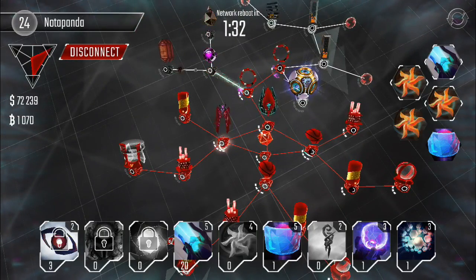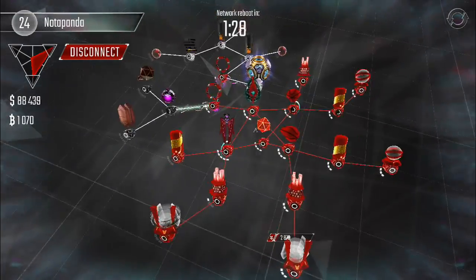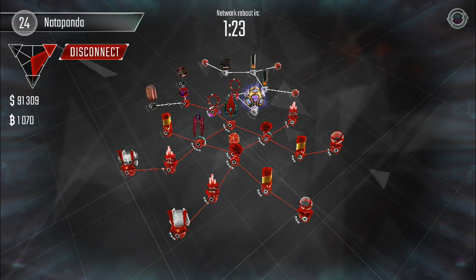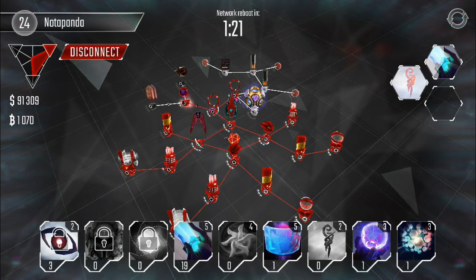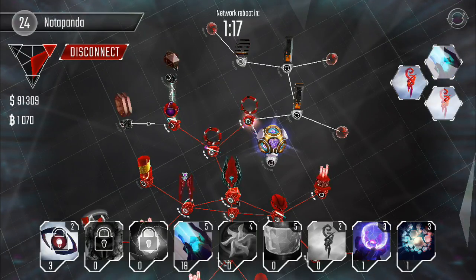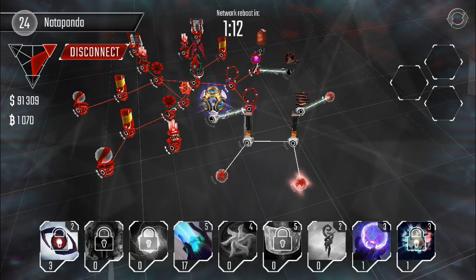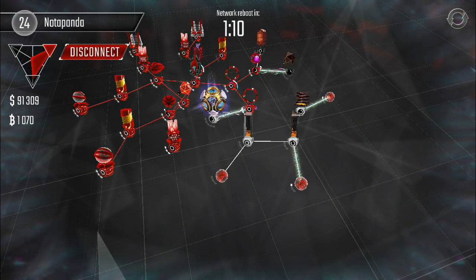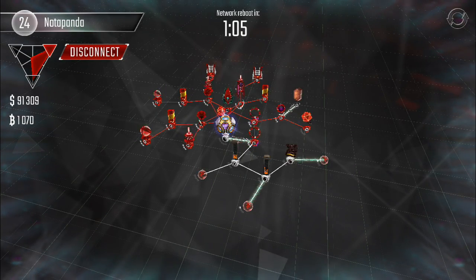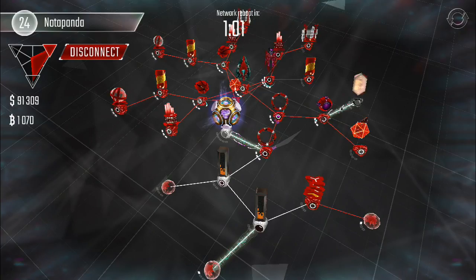The reason I placed the portal on the black ice is because it has five spaces for us to use and it's the strongest security node there. All right, let's try to help out these worms - still got a minute left, so that's fine. Got all the resources - 91,000, easiest money I've ever made! I'm still loving this.